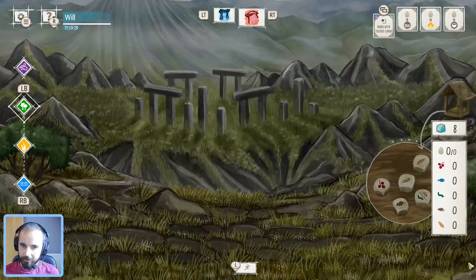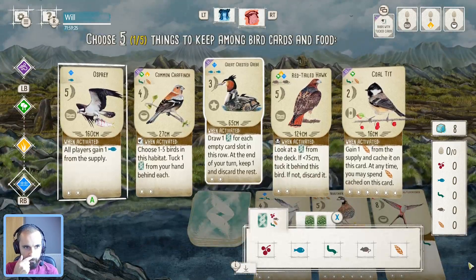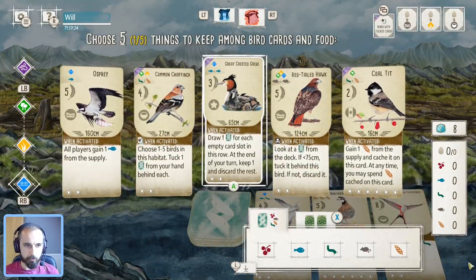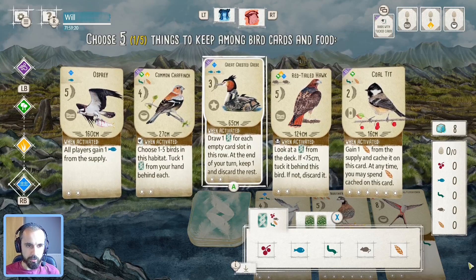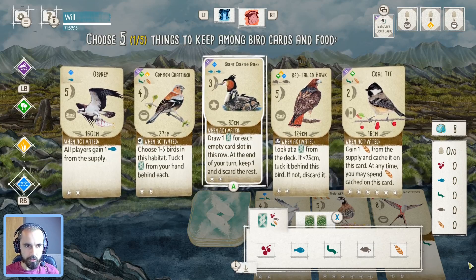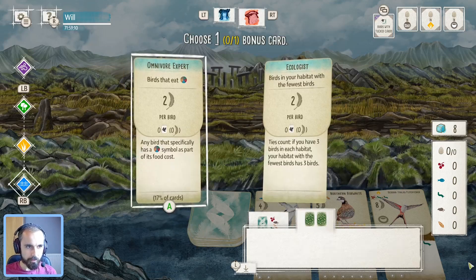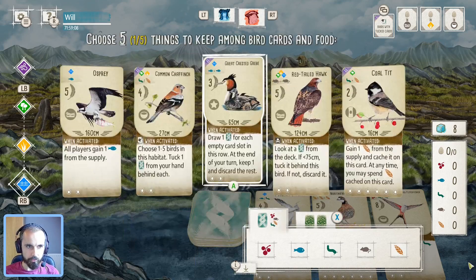Actually, let's take a look at the feeder while we're here. No fish. So maybe that's where Osprey comes into play. But this is a really good opening Wetland Bird - draw one card for each empty card slot, and keep the best one basically. So you play that straight away in your Wetlands and start drawing, seeing lots of cards. Definitely handy. Real good choice on the bonus cards as well.